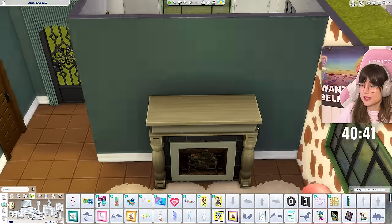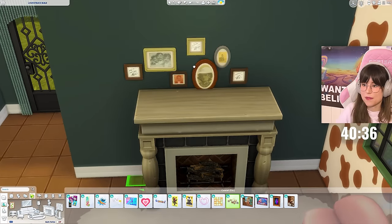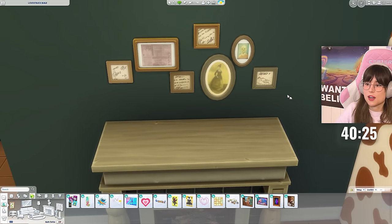So the fireplace — we need something above the fireplace, which is nice and dandy. This wall collage thingy-thangy has some amazing swatches. I'm going to use this collage all the frickety-frackety time. Look at this — cute. Which one am I going to use? That one — yes.